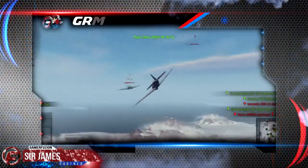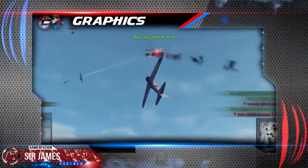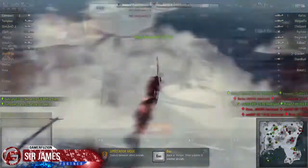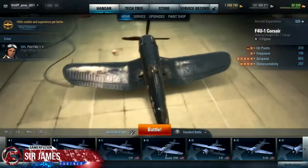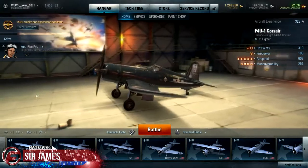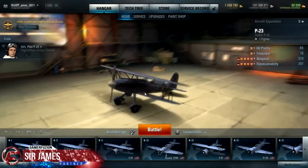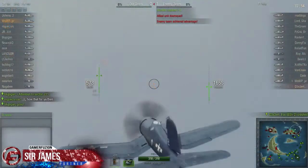The first part I want to talk about is the graphics. Visually, the game is really impressive. I like that when you're viewing the different aircraft within the hangar bay, depending on what kind of aircraft it is — for example, if it has a shinier coat — you can see the details of the light reflecting off the aircraft, especially when you have the graphics maxed out. It's little details like that I can appreciate.